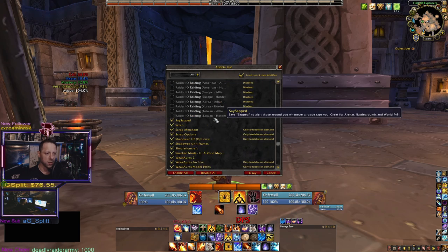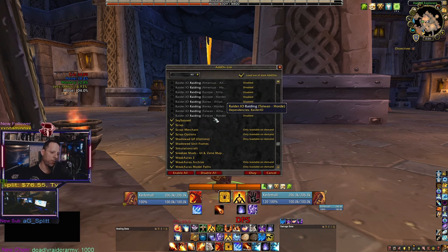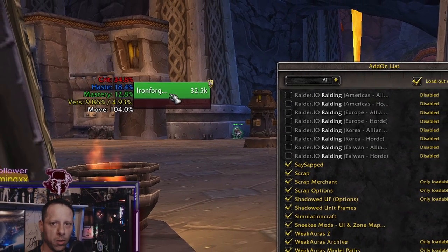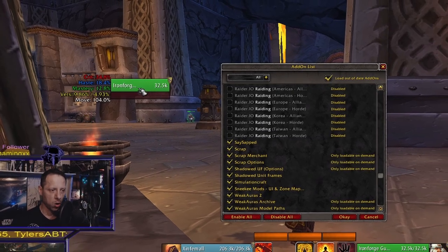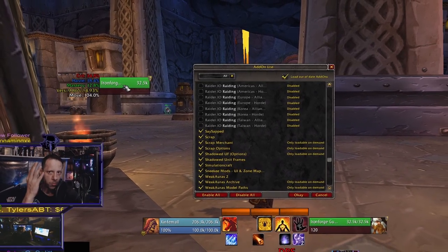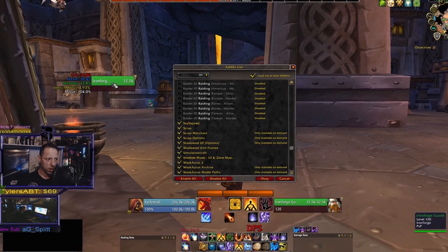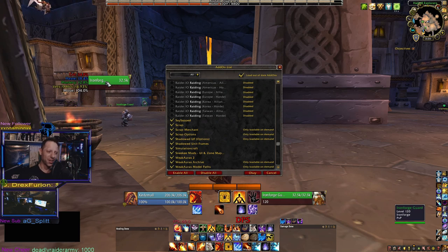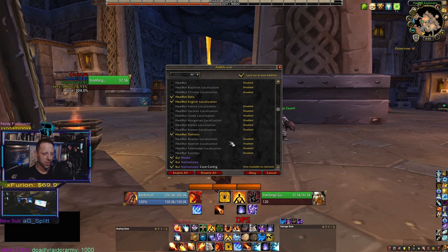Another one is Focus Interrupt Sounds. What it does is make an audible cue for anything on your focus target. Say you set this guy as your focus — if he were a resto druid casting a rejuvenate or cyclone, and you wanted to interrupt it, the add-on plays an audio sound. So even if you're tunnel visioning something and not watching your focus target, it'll play an audio cue so you're able to kick them. This is mostly useful for arena.